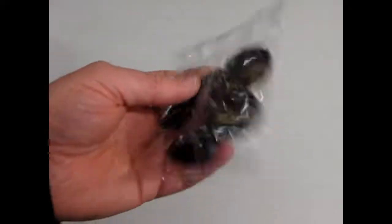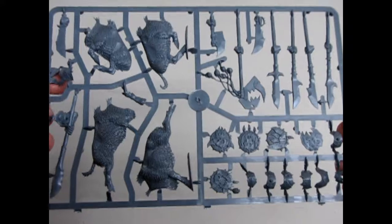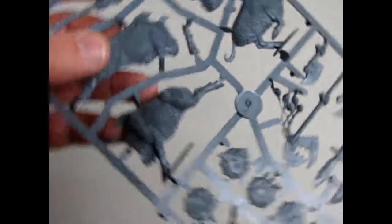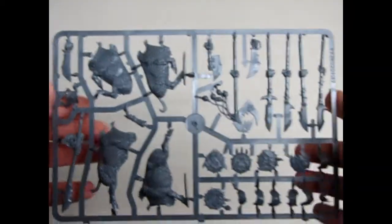Then of course we have our new round bases. Now the orc boar boys go back a few years with Games Workshop — they used to be 7th and 8th edition and were mounted on square bases. Here we have one of the orc boar boys sprues, and you can see the nice detail of the fur. These are beautiful models. Even though they are older models, just re-boxed for Age of Sigmar, they are still a work of art.